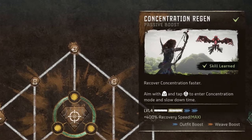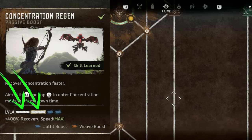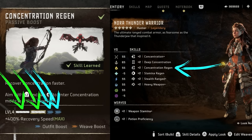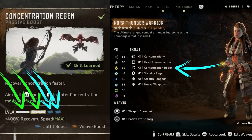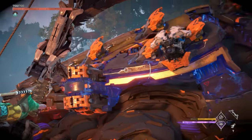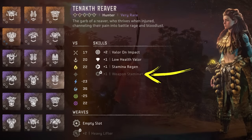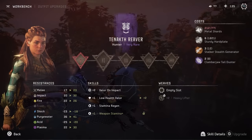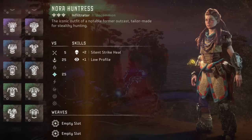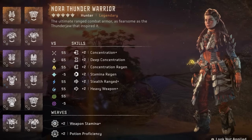Let's take concentration regen for example. I have two levels represented by white bars, which come from having the two concentration regen passive skills unlocked in the skill tree. Because I'm currently wearing an outfit with a plus two concentration regen boost, I get an additional two blue chevrons added on top of that, bringing this skill to its max level. These two points could also come from an outfit weave, in which case they would be orange. Generally, it's a good idea to select outfits that will boost skills you use often, with the goal being to max them out. Keep in mind outfits will have skill boosts that start grayed out, which indicates they're locked and inactive. Upgrading an outfit will both unlock these boosts and increase the level of existing boosts from plus one to plus two. Green outfits have a maximum of two or three skill boosts when fully upgraded. Blue have three or four boosts, purple have four or five, and all gold legendary outfits have six.